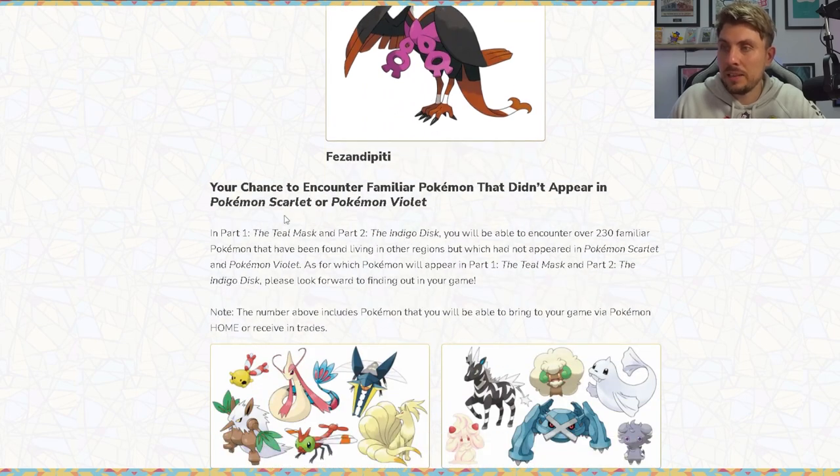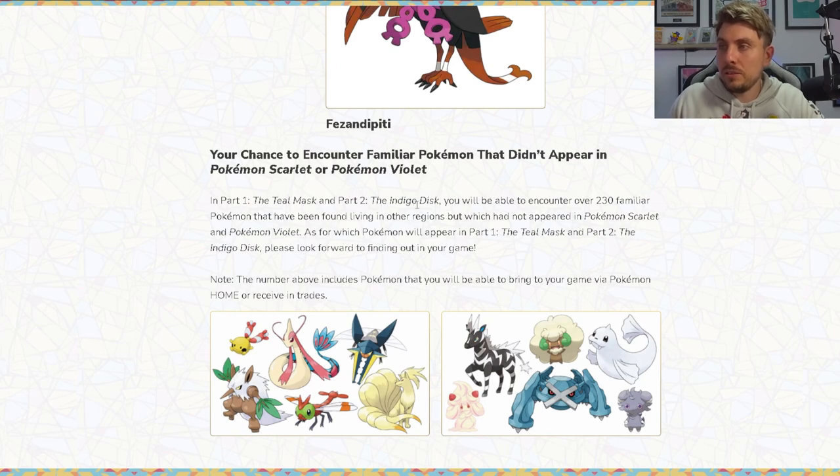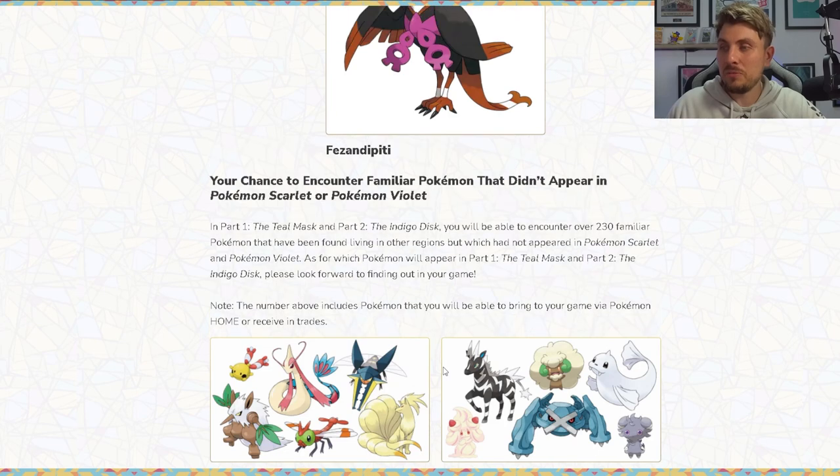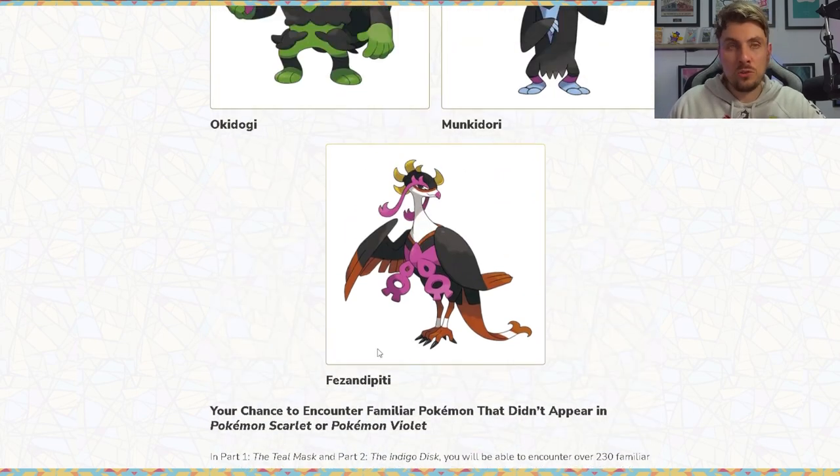You'll also have the chance to encounter familiar Pokemon that didn't appear in Pokemon Scarlet and Violet. Across Part 1, the Teal Mask, and Part 2, the Indigo Disc, you'll be able to encounter over 230 familiar Pokemon found living in other regions. Note that this number includes Pokemon you can bring in via Pokemon Home or receive in trades. These include fan favorites like Metagross, Whimsicott, Milotic, Ninetales, and Vikavolt.